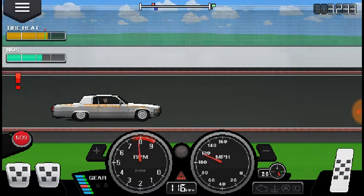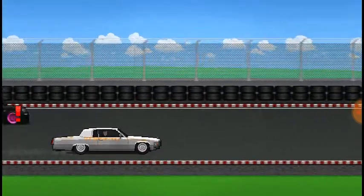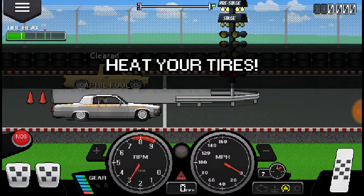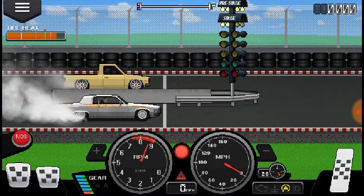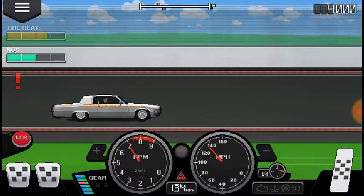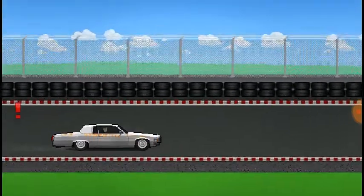Oh, that was a bad launch. 8.057 with a terrible launch in this big Bertha of a boat? Okay, let's see if we can get to the high 7s with a better launch and better shifting. Against this Datsun. Good launch, good shifts. 7.8. There we go — 7.874. In this old Cadillac.